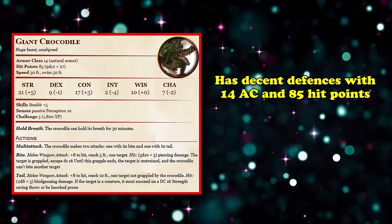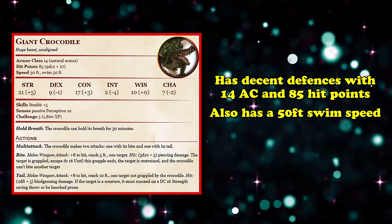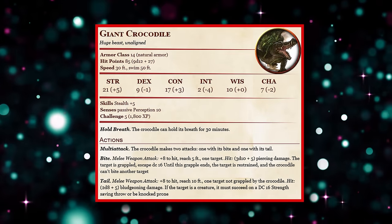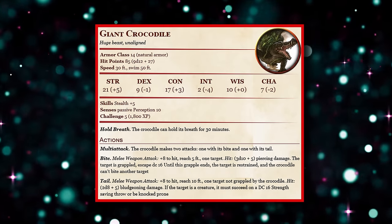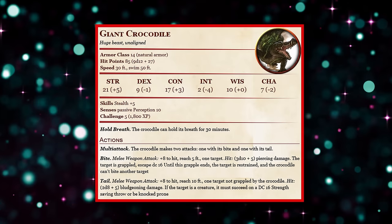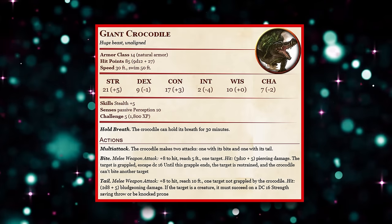The Giant Crocodile does have decent defenses with its 14 AC and 85 hit points, but it also comes with a swim speed of 50 feet, making it very strong in underwater combat while still being useful on land. It also comes with the ability to hold its breath for 30 minutes, making it capable of hiding just below the surface of water for small periods of time if needed. Overall, this is a pretty niche beast compared to other entries, but comes with the benefits of being well-rounded through its strong lockdown abilities in the form of the restrained and prone conditions. For underwater exploration, however, you might want to check out the next entry.